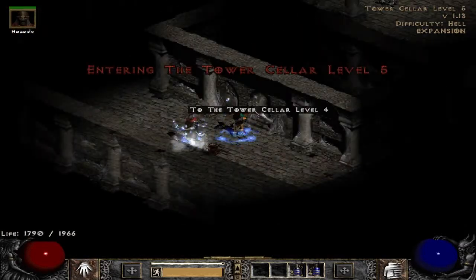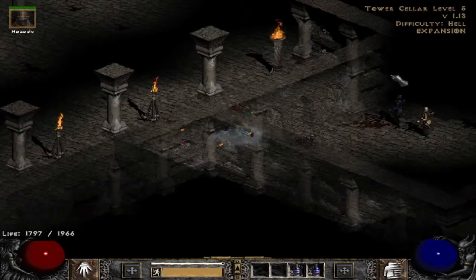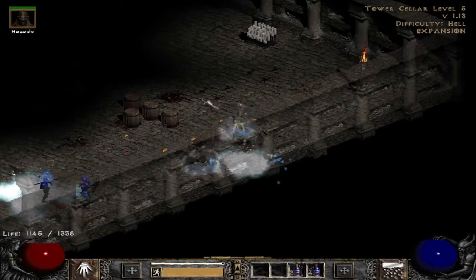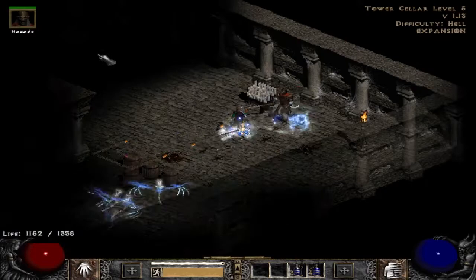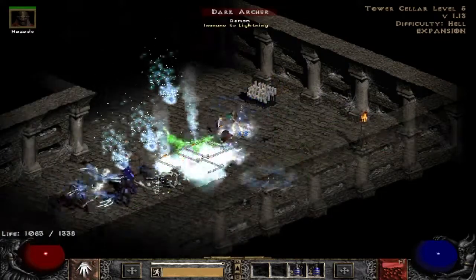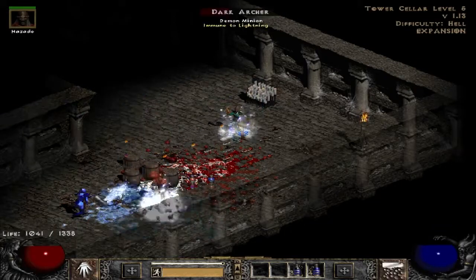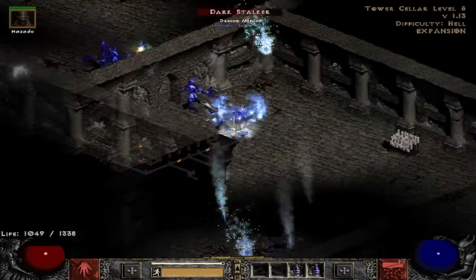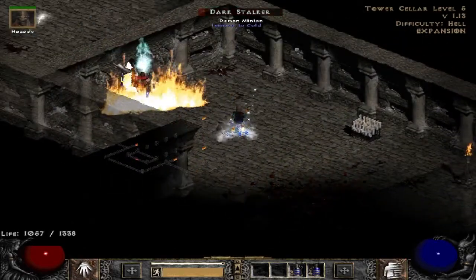Now that we're down here with our weak cold sorceress, we're gonna teleport over into this room. Since the mob's gonna be cold immune, you're gonna want to let your mercenary take them out. I like to teleport in front of this door here, back up, and let my mercenary kill them while they funnel through that doorway.